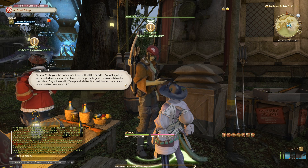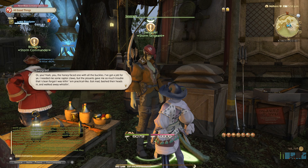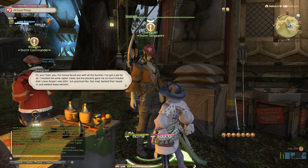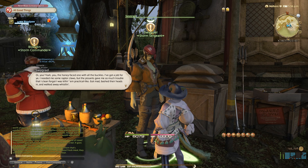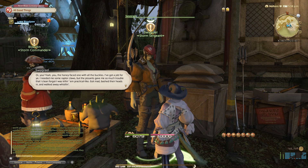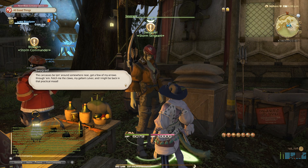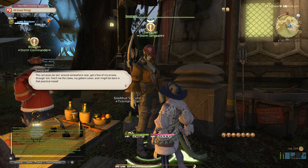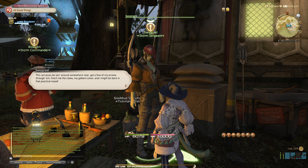Well, well. Aye, oi, you — yeah, you — the honey-faced one with all the buckles. I've got a job for ye. I need me some raptor claws, but these pissants give me so much trouble that I clean forget what I was killing. Impractical-like. Got mad, bashed her heads in, and walked away whistling. The carcass be lying around somewhere near. Cut a few of my arrows through them. Fetch me the claws, my gillaging clover, and I might be back in that practical mood.